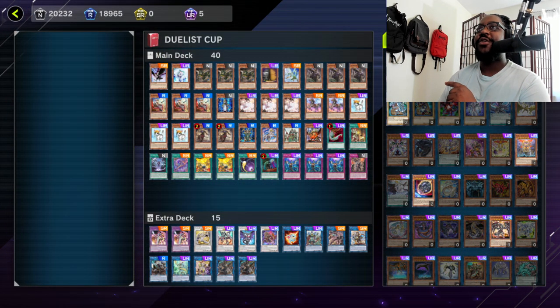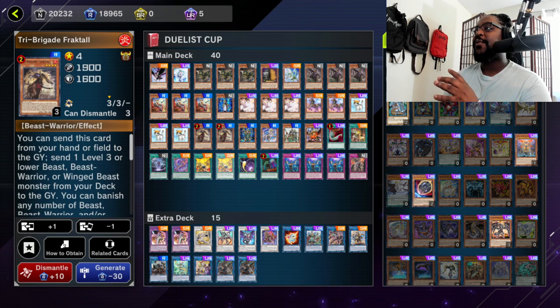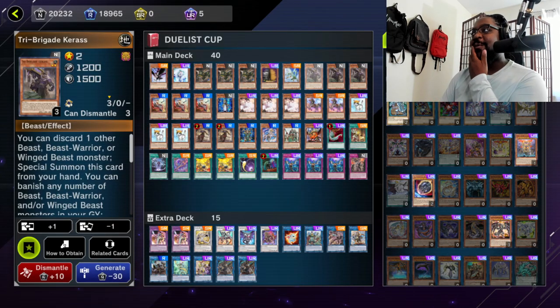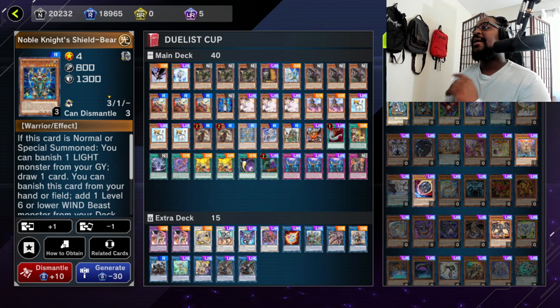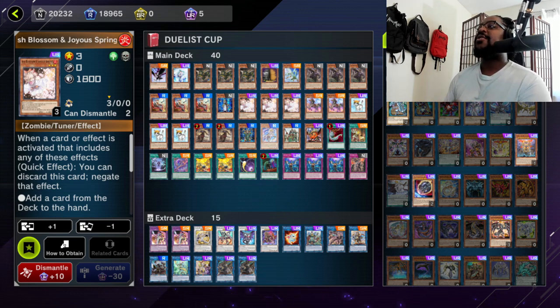Let me show you this deck list. We are running a lot of core engine cards. We're running four Fractals - that's our special summon combo, so four cards lead into Karis. We're also running three Karis and you might wonder why - it's critical to always have this card. It's never bad to have it late game, mid game, or first turn - it's always a good card so you run three. The deck should have synergy between beasts and other things, but since we play Horse of the Floral Knight which is a beast, that works.